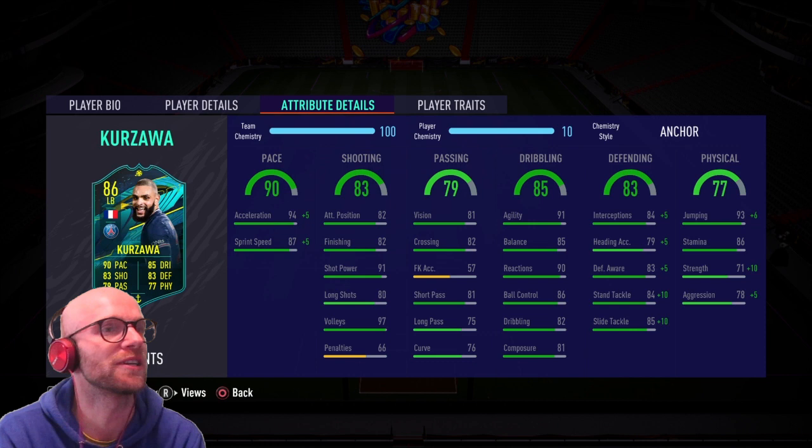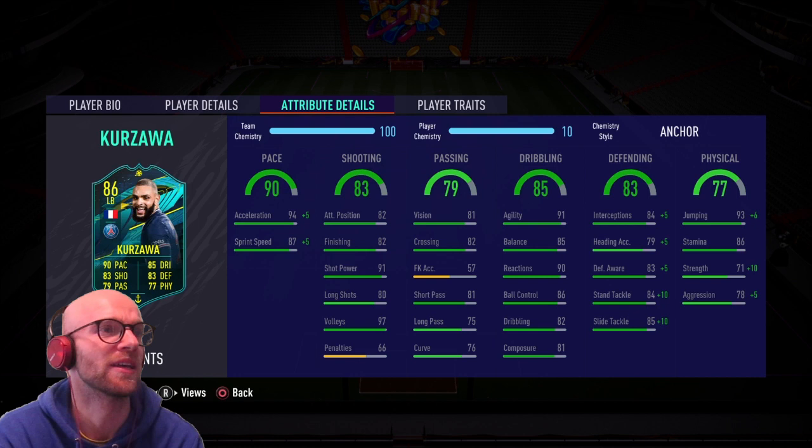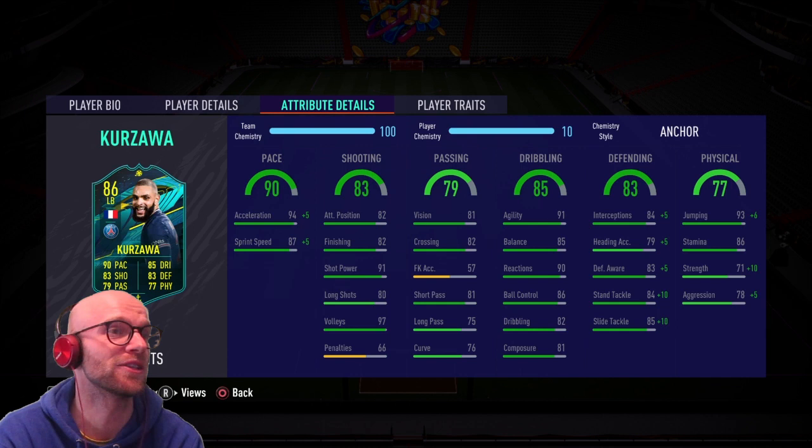If you're rocking a Ligue 1 team or you have a Neymar, you will be very happy to see this card. I had a Neymar but it was always tricky to link him with a left back because there weren't many options. You had the Bernat objective card, the storyline card, and there was Kamara. I liked Kamara and played with him for a long time, but 84 pace on that Rule Breakers Kamara isn't good enough — and this Kurzawa card looks very tasty.